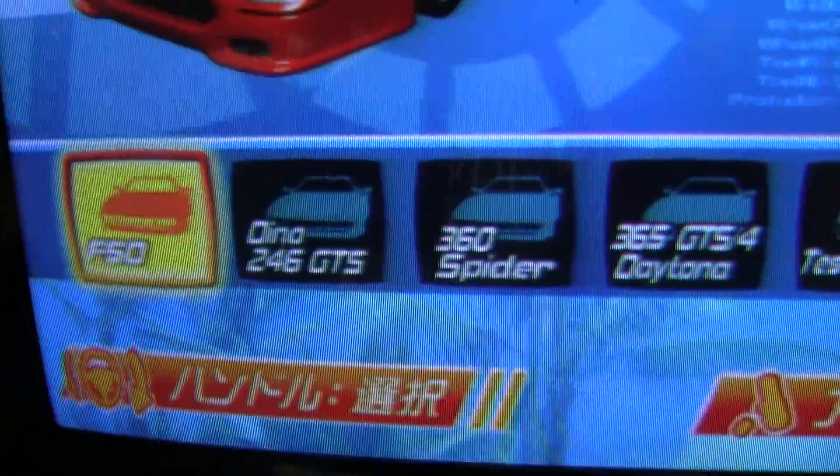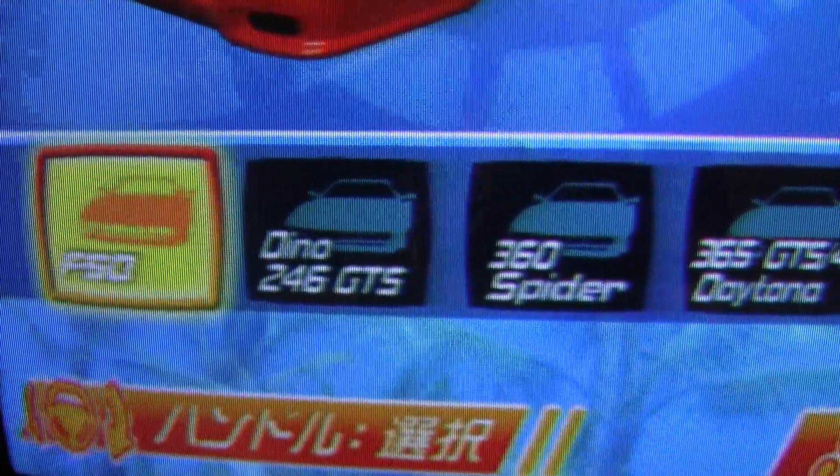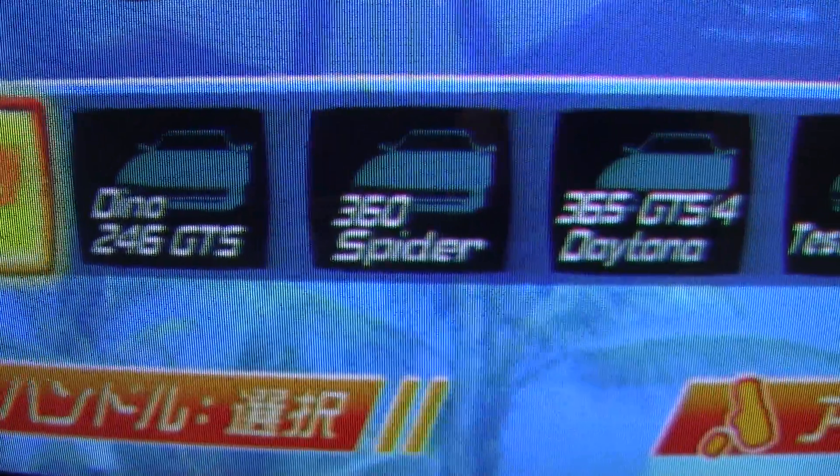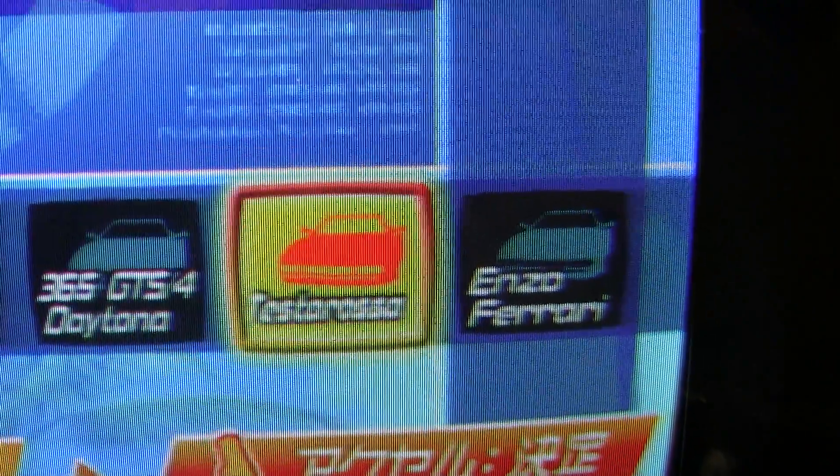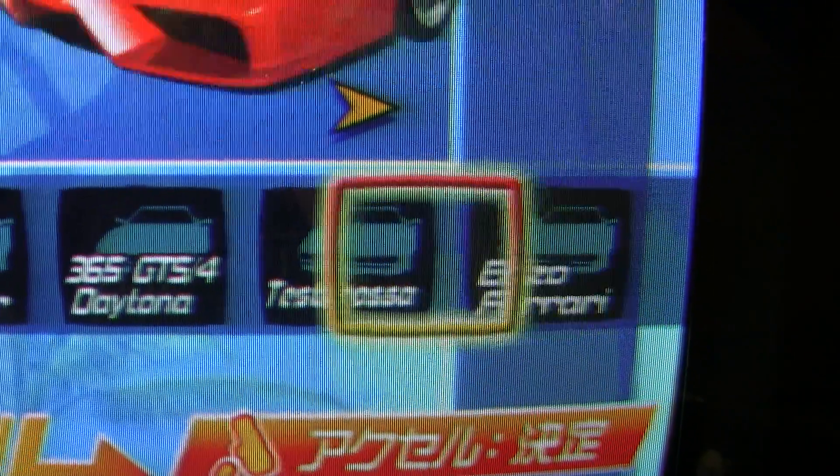And here I am. So look at this — this is the beta version, kind of different. You got the F50, the 246, the 360, the 365, the Testarossa, and the Enzo. And that's it. You don't have some of the other cars — you don't have the F40.